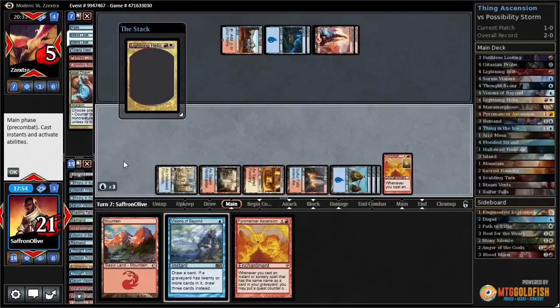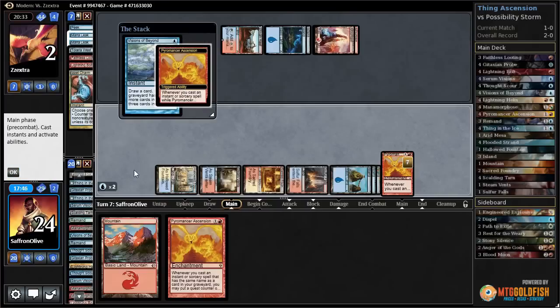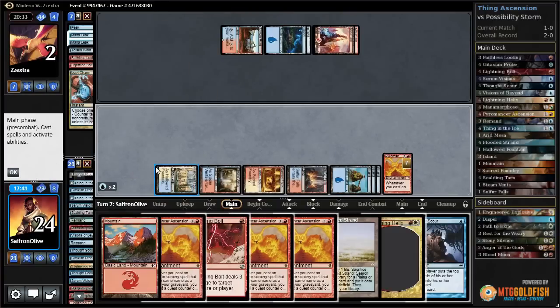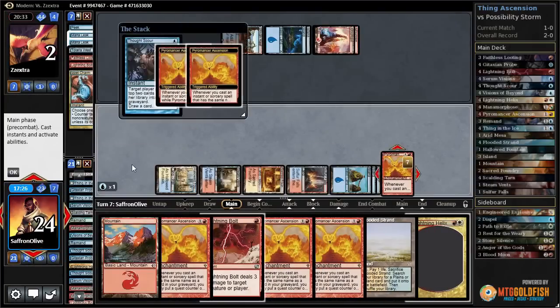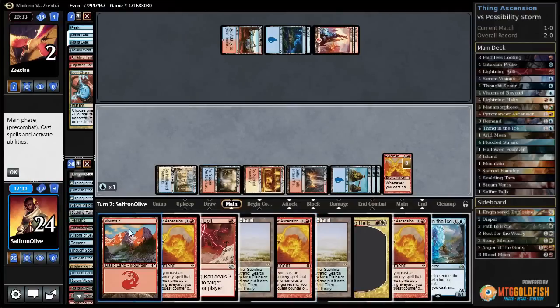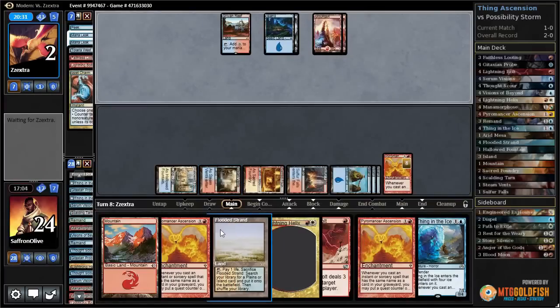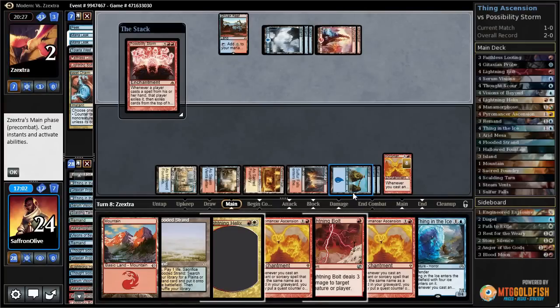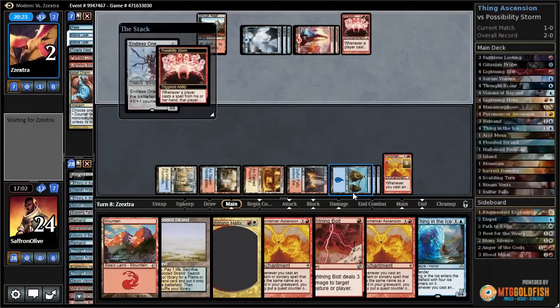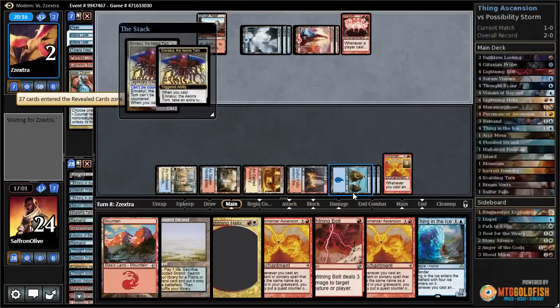We can't quite win yet though — Lightning Bolt our opponent, doubles up for six. Lightning Helix doubles up for six. But our mana is wrong, and we can cast Visions from Beyond with exactly 20 cards, so we draw six. We Thought Scour ourselves and just have to pass. The lesson here is be careful what mana you add with Manamorphose. Opponent is going to get Emrakul from Possibility Storm — Endless One gets the Emrakul, casts it, gets an extra turn.